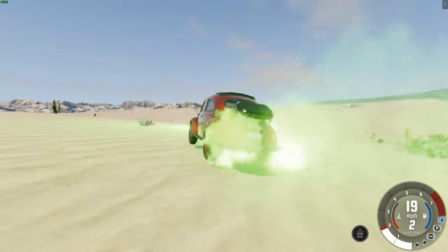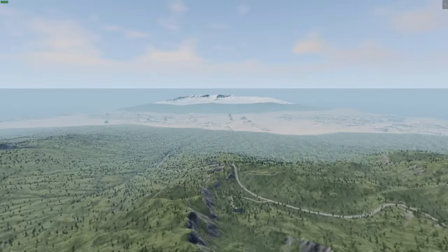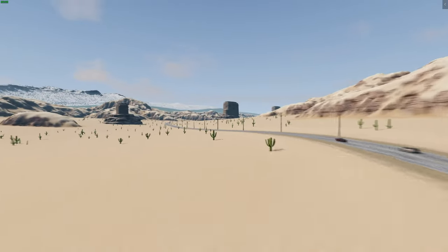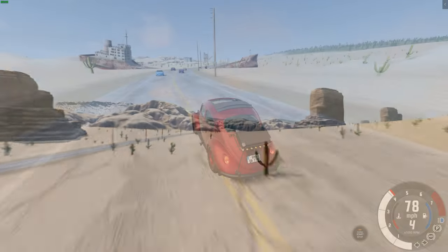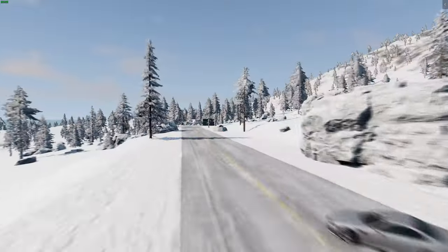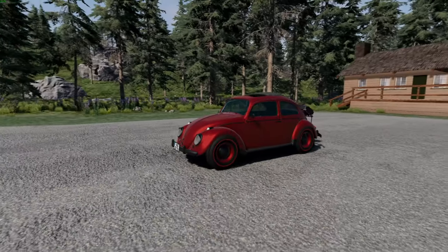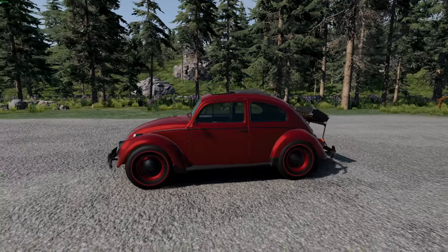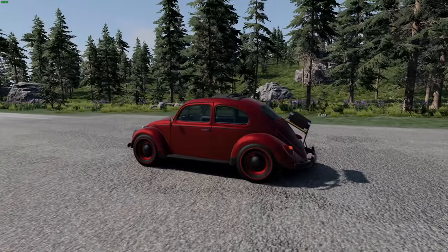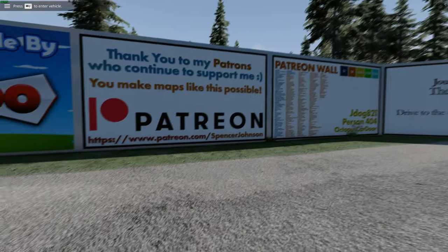I think we're about to get abducted by aliens. This map mod is the Long Road. It brings the long drive to BeamNG. We have to drive from one side of this massive map to the other to see our mother's house. I'm going to be using a VW Beetle mod for this, because you can drive one of these in the long drive. The long drive is a randomly generated, endless driving game. This map is 16 kilometers squared.